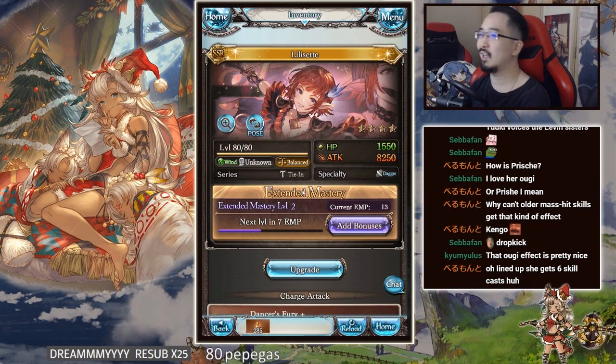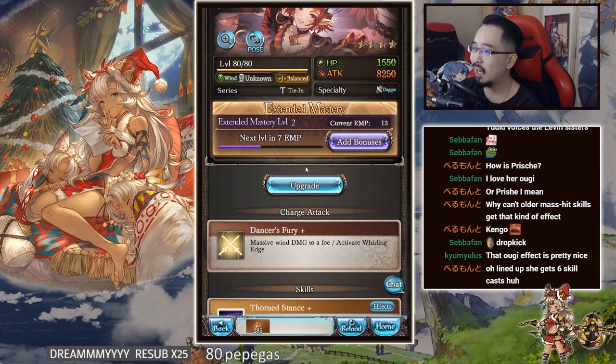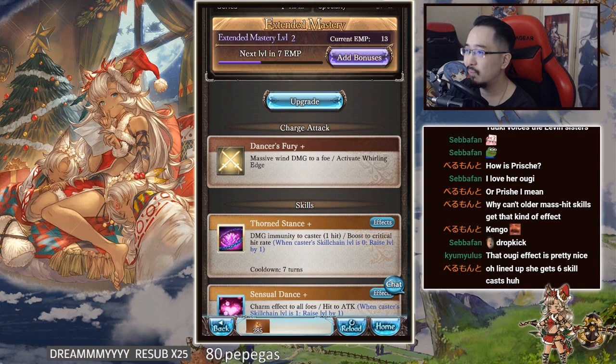Hello YouTube, once again. Now we're looking into the second character, Lily Seto, which is kind of like the dancer class character from FF11. I have no clue about FF11, I've never played it and I don't really plan to play it. So if there's any easter egg when it comes to FF11 stuff, I would have no idea. She's a wind character, unknown rarity, an elf-looking character, balanced HP at 1550, 82-50 attack, and she's a dagger-style character.